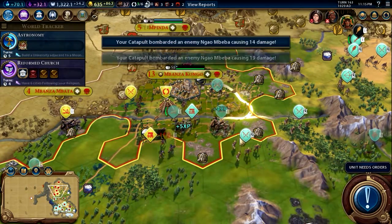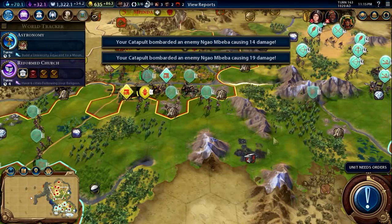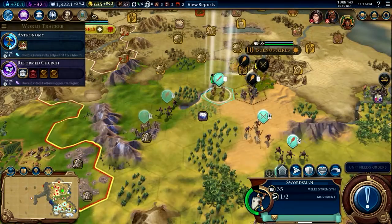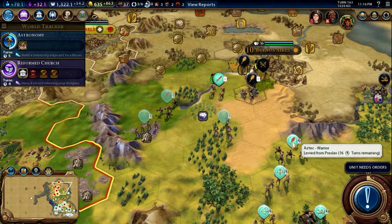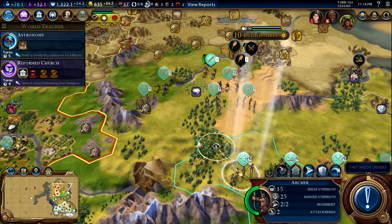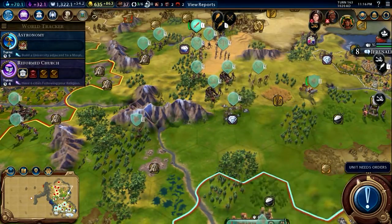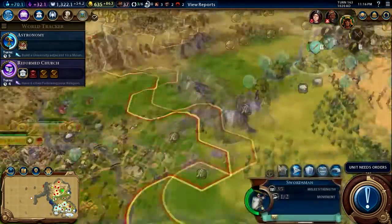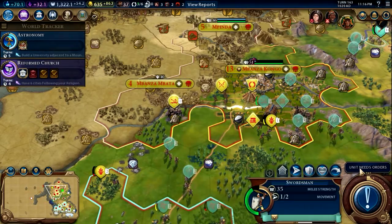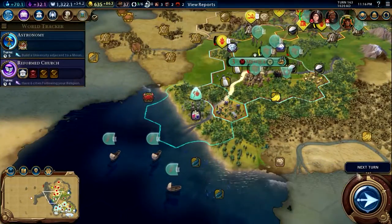Let's attack this and move up. We're just going to start feeding them the units we don't care about. I think they're smart enough to not attack melee with melee. Move everything toward the north as fast as we can. I think if we take their capital, that would hurt them quite a lot. Next turn.